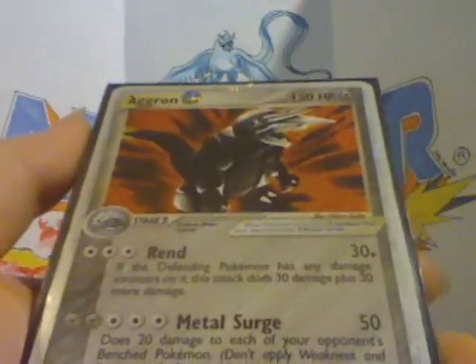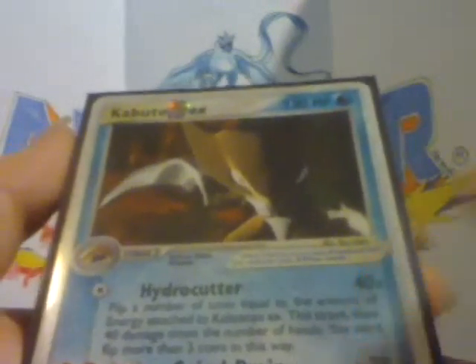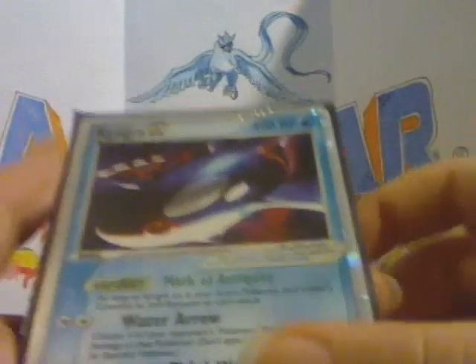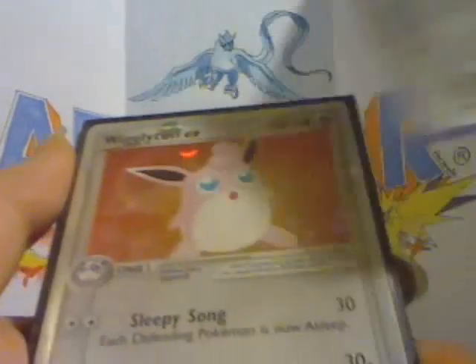I'm trying to keep the glare off a little bit. Aggron. Kabutops — I used to have two of these and was scammed out of one of them. Dragonite EX. Oh, they're all EXs. Kyogre — this one was a gift. Metagross. Wigglytuff — I believe this was an extra as well.